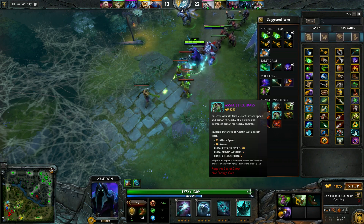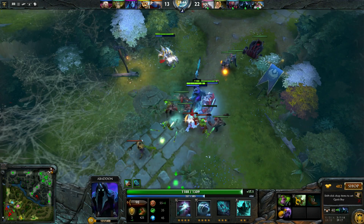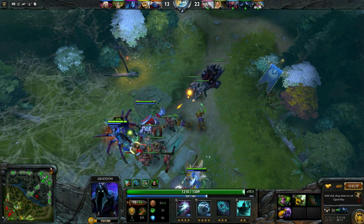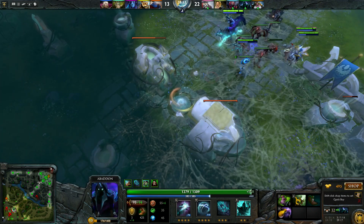The next item I'll make as support would be Assault Cuirass, so my allies have more armor. As you can see we're just hanging around, auto-attacking, trying to finish the game.